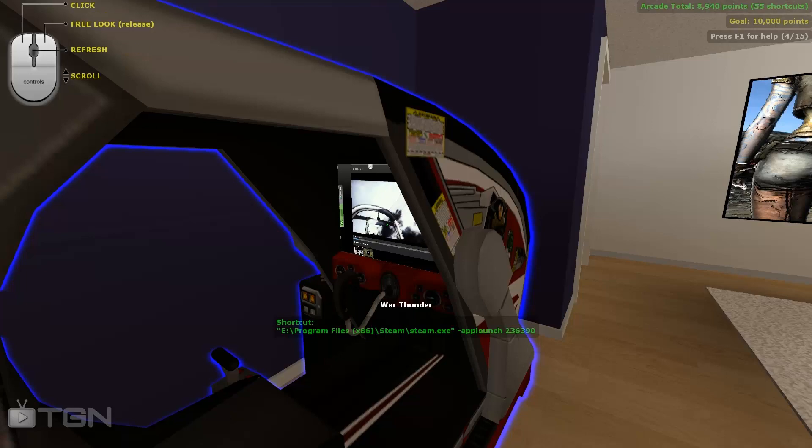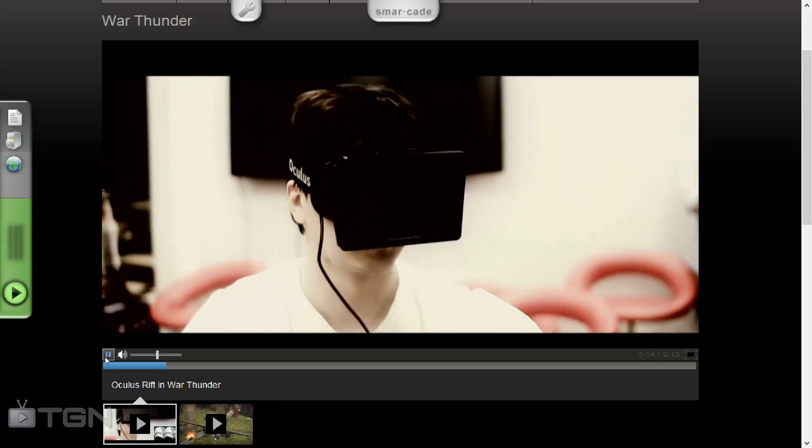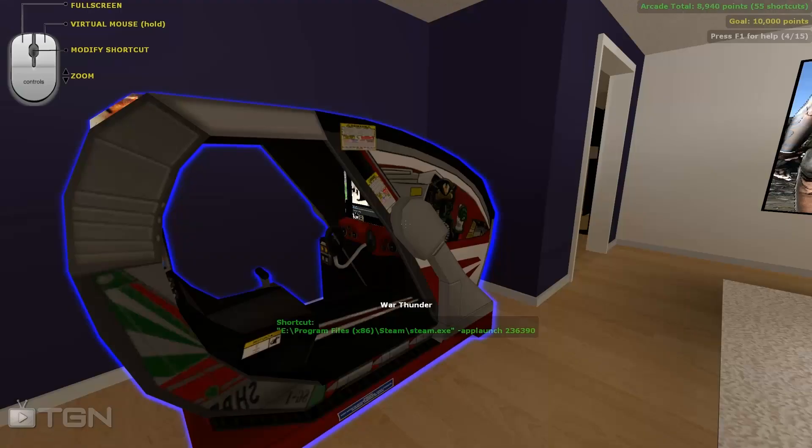Now if you hold down right-click, you can bring up your mouse. I'm running my mouse right now. Let's just click it — bring it up full screen. Left-clicking brings it up full screen so you can actually watch it.